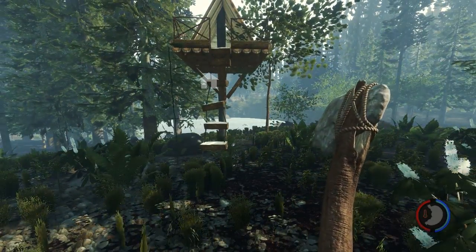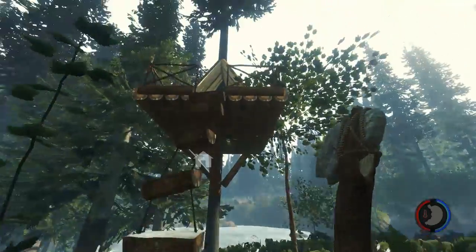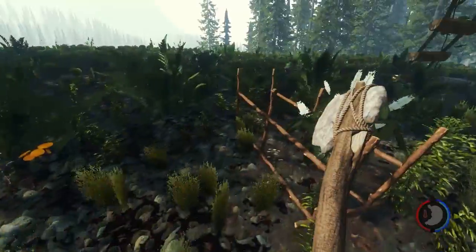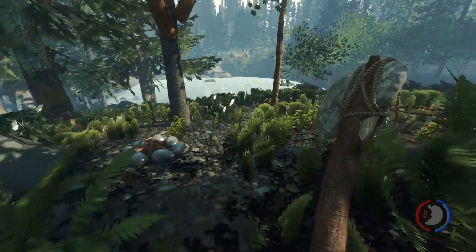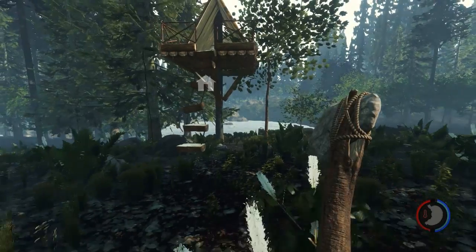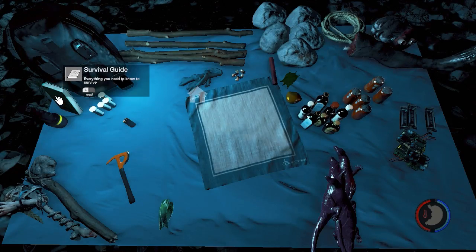So what I think we're going to do today — let me open this up — I was thinking maybe we can start planning out our base. We have a little home here and it's decently safe, but I was thinking we might be able to plant some walls around here, cook some food underneath the treehouse, and maybe even do a gazebo.